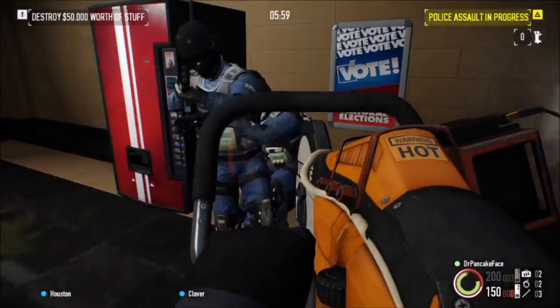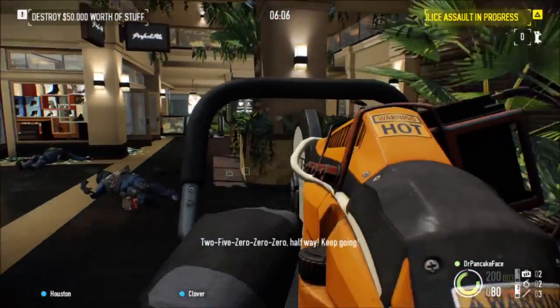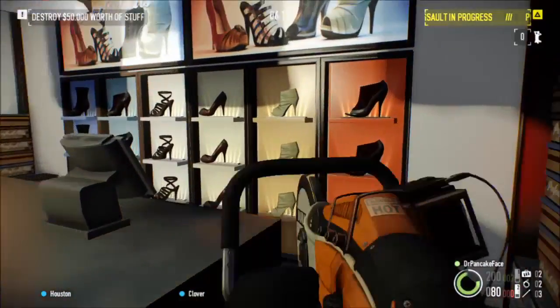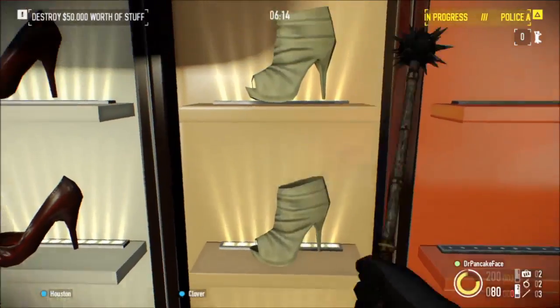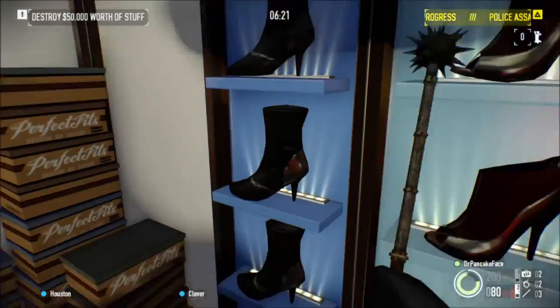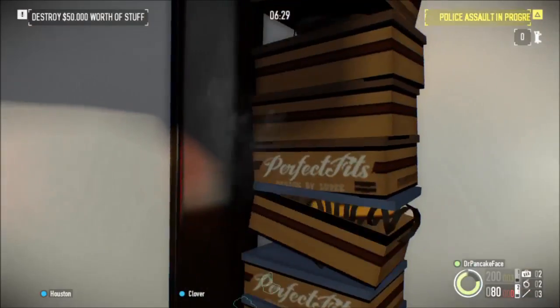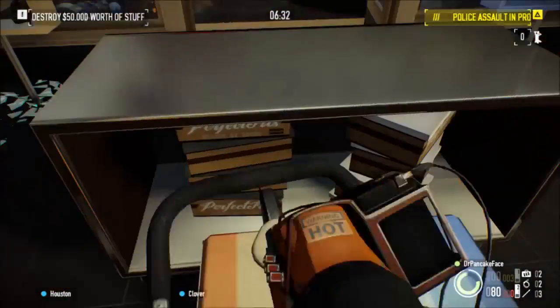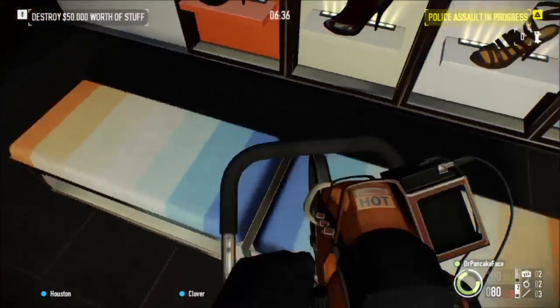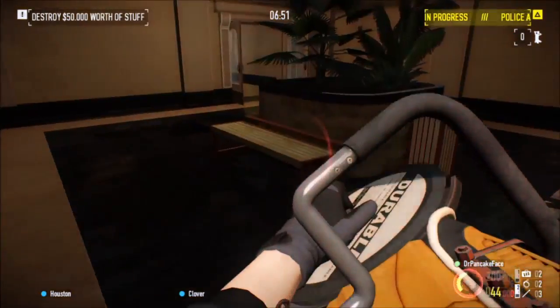Once you've collected 20 blue eagle packages, you'll get the Flash Hider — which I actually use quite often — the Eagle Scope Mount, the Military Laser Module, the Combat Sight, the Quadstack Magazine for the AK, and the Solar Sight. Once you've collected 25 purple snake packages, you'll get the Lightweight Rail, the Quadstack Magazine for the CAR-4, a Red Dot that fits pretty much all pistols, a Bronco Scope Mount, the Competition Foregrip, and the King's Compensator.